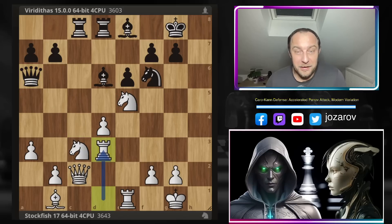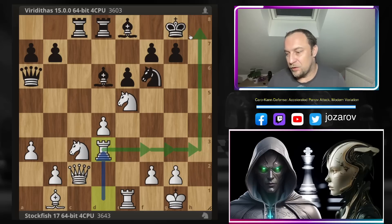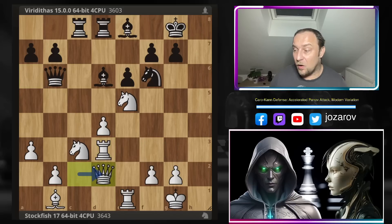Stockfish continues with its signature move — an amazing Rd3, including all pieces into the attack. There are variations where you can play Rg3 or Rh3, wherever the position needs to be attacked. After Rd3, Qb6 by Viriditas, then Qd2, Be5, and now Re5 has to be played by Stockfish.